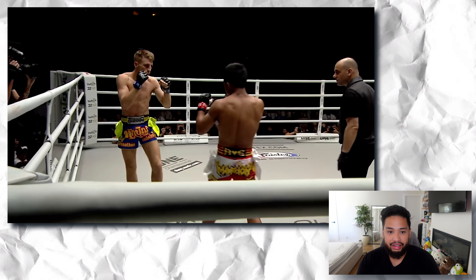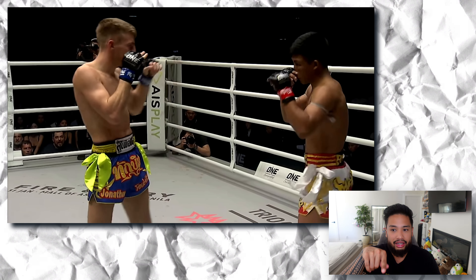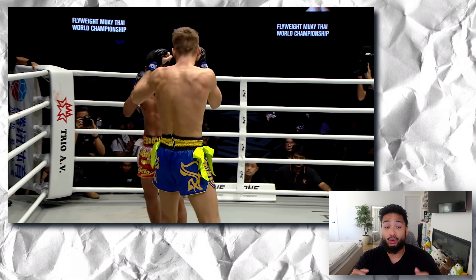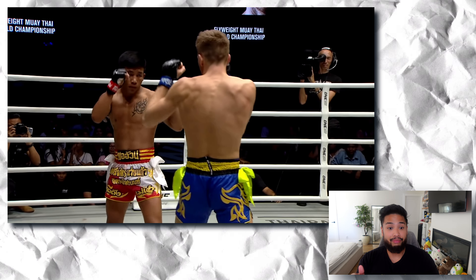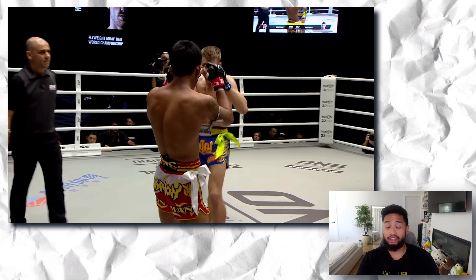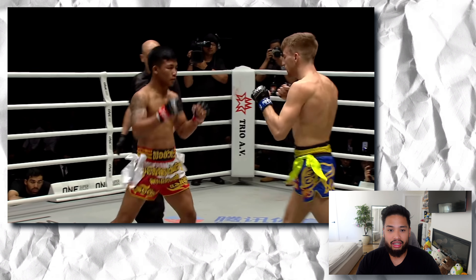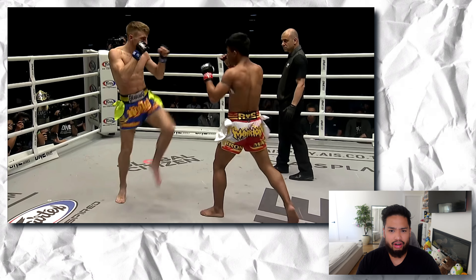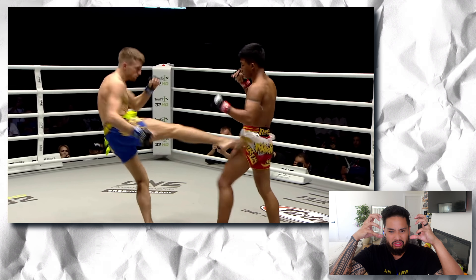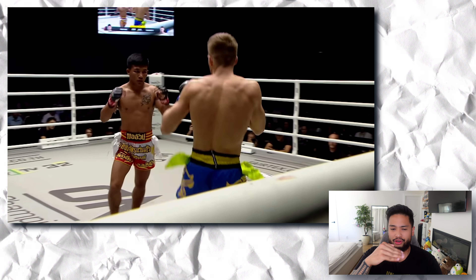Raw Tang is just going ham on it — beautiful. But you see how sharp Raw Tang is here: he was capitalizing on that body shot when Haggerty was hurt, but now that he sees Haggerty is fully composed again he's a lot more careful with his shots — very careful not to get countered, because that could turn the fight around. He stays sharp with sweep attempts, and while keeping forward pressure he's still respecting Haggerty. When they're at an even distance where both can reach each other, it's a pretty even exchange.